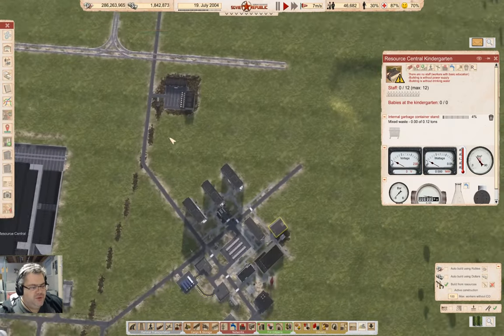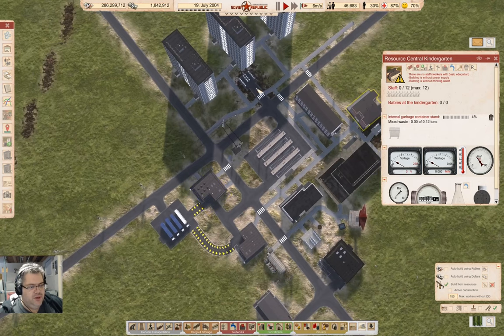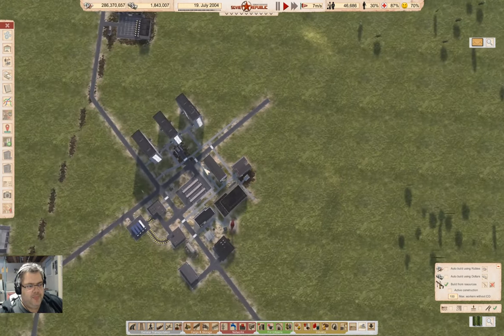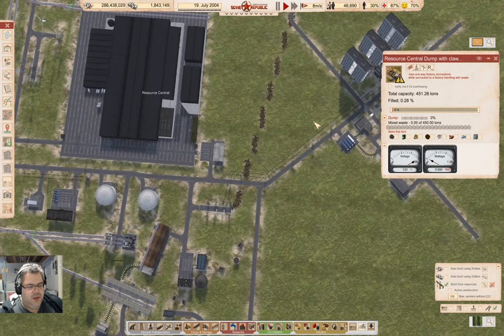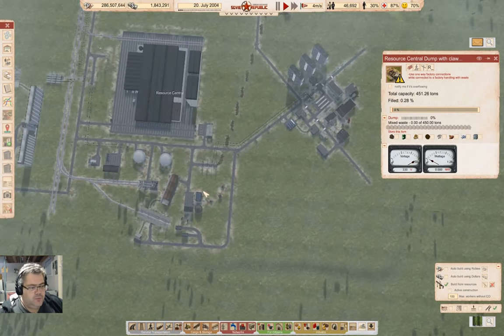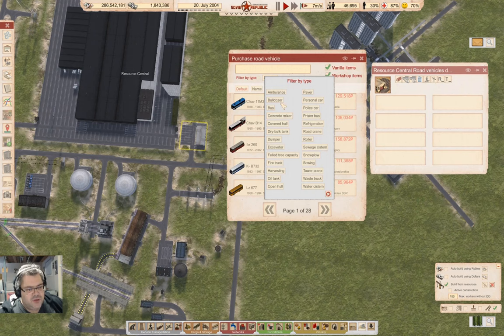I have two options: I could build a line to each of these trash pickup places — here, here, and here — and take that up to here. You know what, three garbage trucks, three lines. I think that'll work. So if I go in here, I need a garbage truck — waste truck.